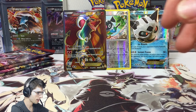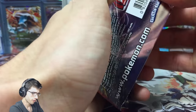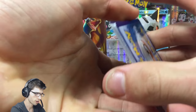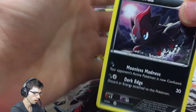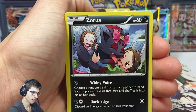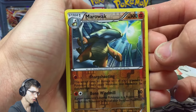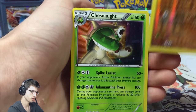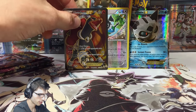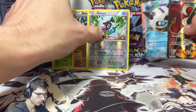So that was pack number four, now we're on pack number five. That is crazy — one secret rare and two full arts so far. If we managed to get one more full art I would possibly be calling this the best box ever — three full arts and a secret rare in one box. We got a Cacturne, a reverse Marowak which is a rare, and a Chesnaught Hollow. Awesome — two rares in one pack, this part is all kinds of crazy right now.